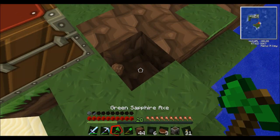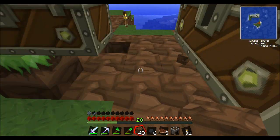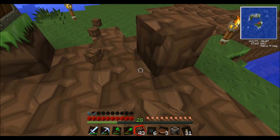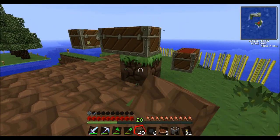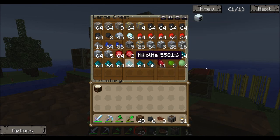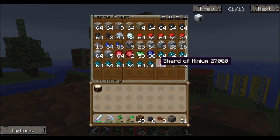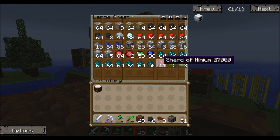I'll worry about the chests later. To show you what is in my chests — in this one, this is all the ores I've mined, and precious things. I got 11 shard of minions. I decided to put those in here as well, along with a whole bunch of Nicolite and a whole bunch of everything, pretty much.